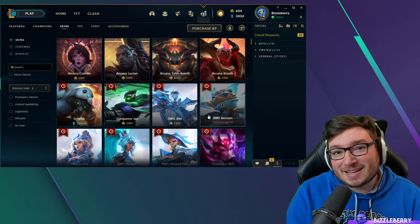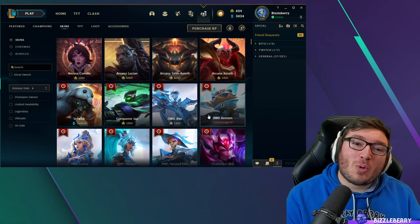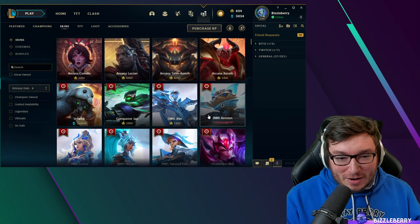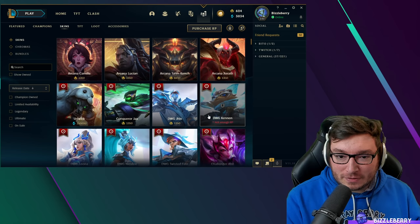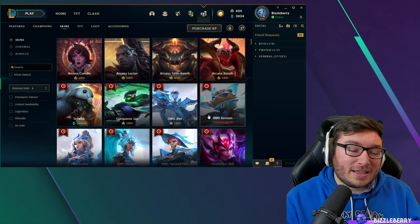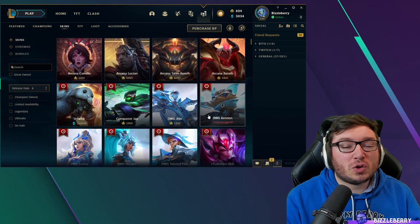It is quite difficult to find that skin shard you want and unlock it with orange essence — it does happen, but it's incredibly rare given thousands of skins in League. Your best chance is likely using your wallet. It is a free game after all, and spending around ten to fifteen dollars on a champion plus a skin you really want is worth it if you're going to put the hours in. Just try not to get lured in by those boxes.